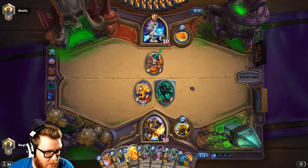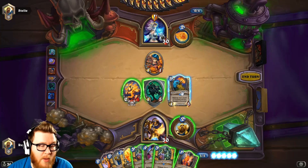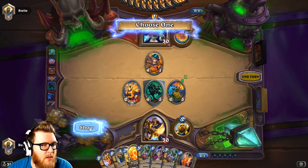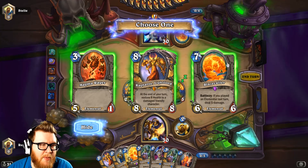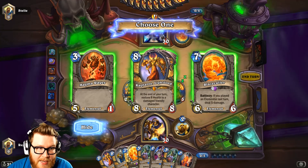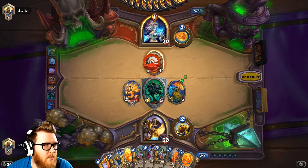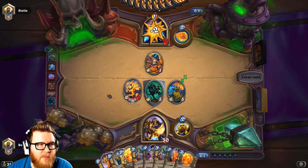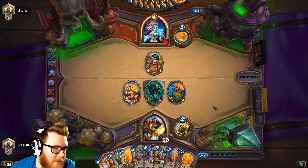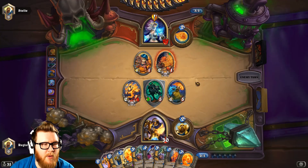Coining the Consecration in that rogue game really feels like a mistake now that I think about it — it wasn't about keeping his stuff off the board for the quest; it was about playing against Miracle. Blazecaller is going to be my choice here. Obviously Magma Rager sucks, and Rag healing is not actually going to matter since he can kill me from 30. Applying the most pressure and damage from Blazecaller will be the most beneficial outcome.